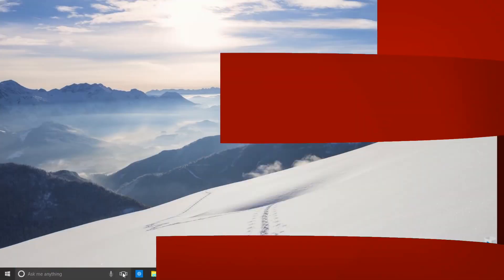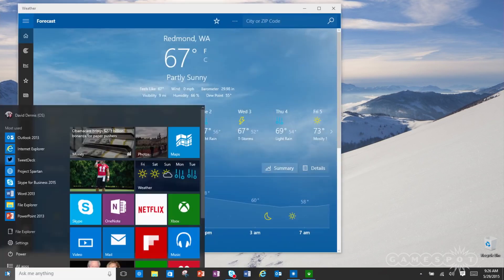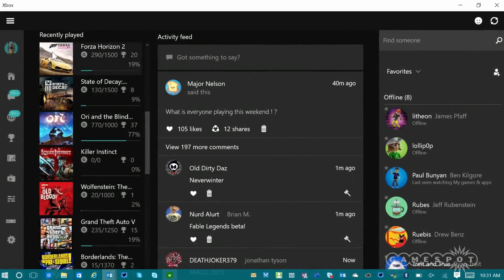Windows 10 is out today, and if you already have Windows 7 or 8, you can even get it for free. Initial reviews of the OS have been fairly positive, and the offer to upgrade for free if you're an existing Windows 7 or 8 user is available for a year. Windows 10 features a brand new Xbox gaming app.